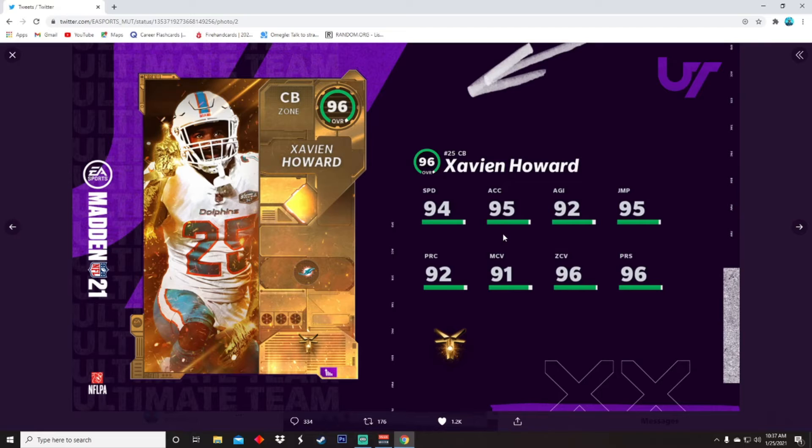Next up, Xavien Howard. I really thought this dude was about to be my man corner, but 91 man coverage hurts. It's okay though — 94 speed, 95 acceleration, 92 agility, 95 jumping, 92 play recognition, 91 man, 96 zone, and 96 pursuit. Still not a bad card, but I play man coverage so that just sucks for me.